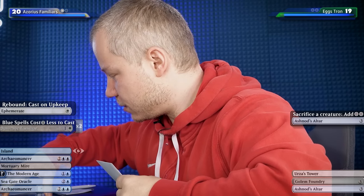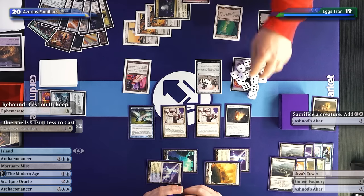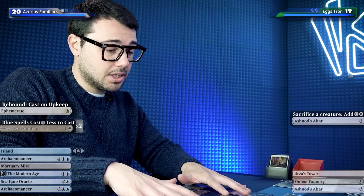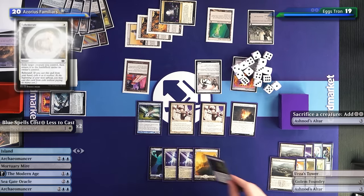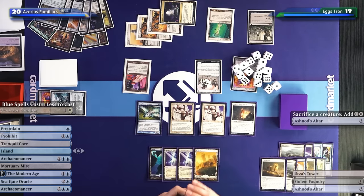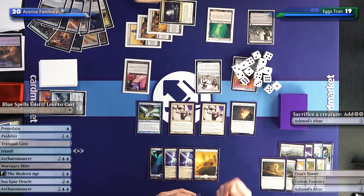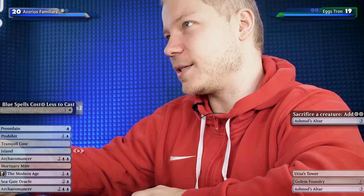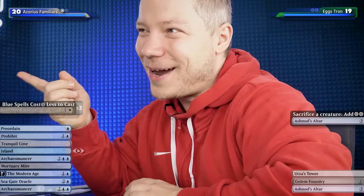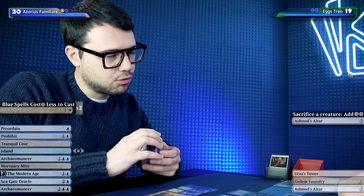Now I could technically break the combo by having infinite mana as well - every Golem can give you two mana. It's my opponent's turn, so I'll try to see what I can do. Ephemerate on Mulldrifter, draw two. I could gain infinite life, but I boarded out the God-Pharaoh's Faithful! That's a problem because it always makes more infinite life than I can generate, so I have to pass with a set amount of counters. On my opponent's turn they can always outrace those counters - sorcery speed infinite damage.